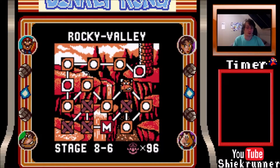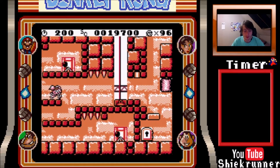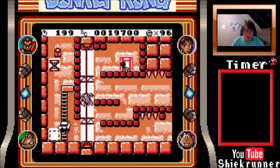Hey guys, I just wanted to show a new glitch I found just now. It's pretty helpful — or it can be helpful, let's say it like this. So, you have to place this trampoline right there and you just jump on it like this.